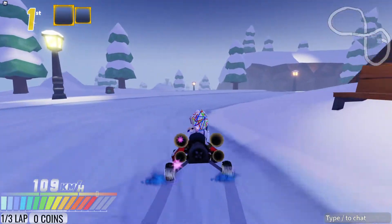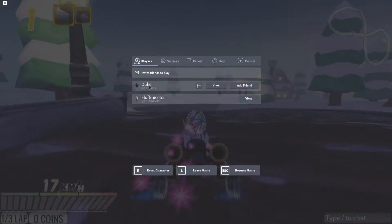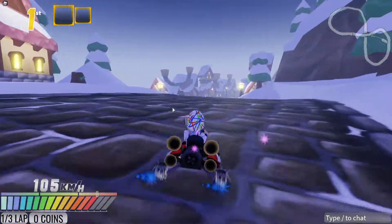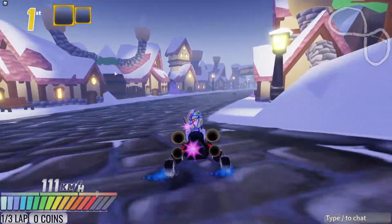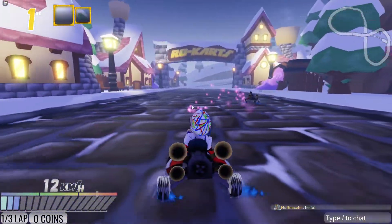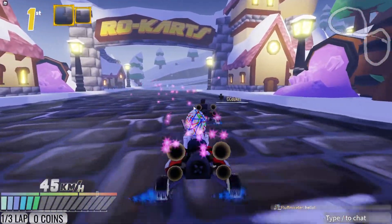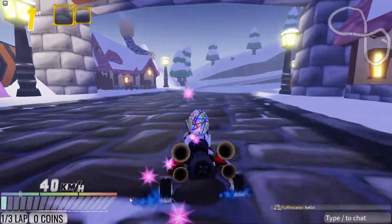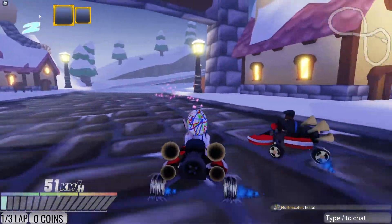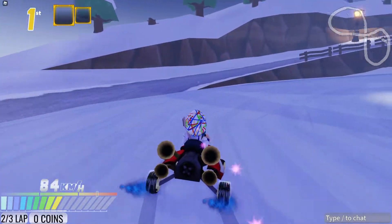In the top corner we have the placement. This actually does work, but since I'm the only person — oh, I'm actually not the only person in the server at the moment. So you can see we have a guest right here. But it's bugged out, so yeah. And now you can see I'm on lap two.